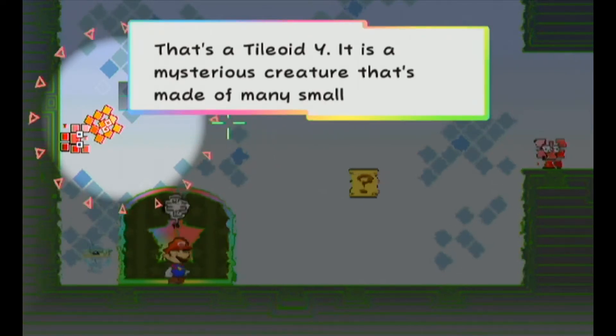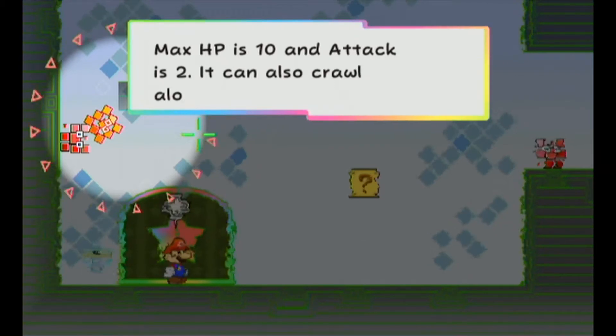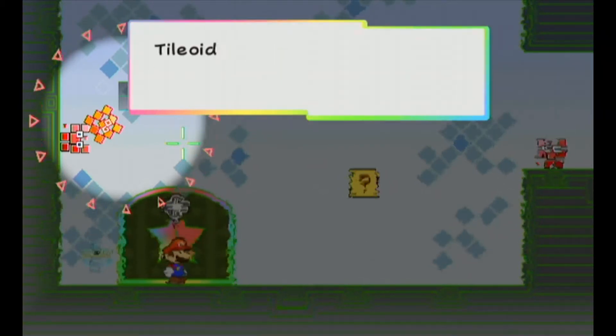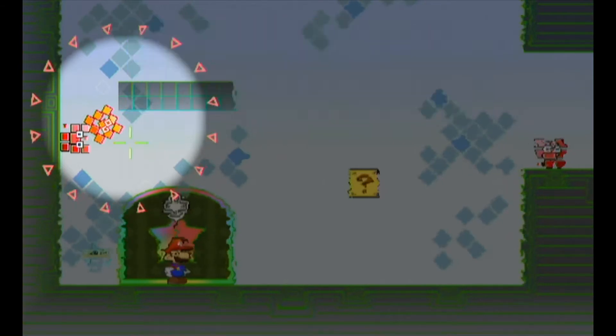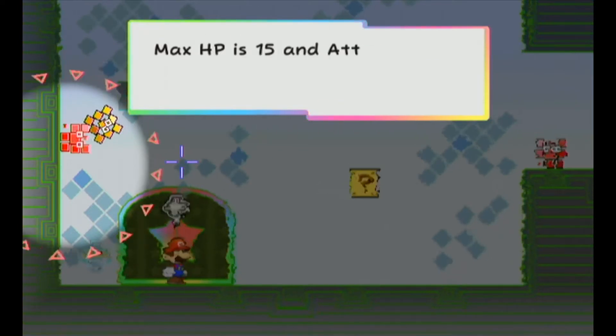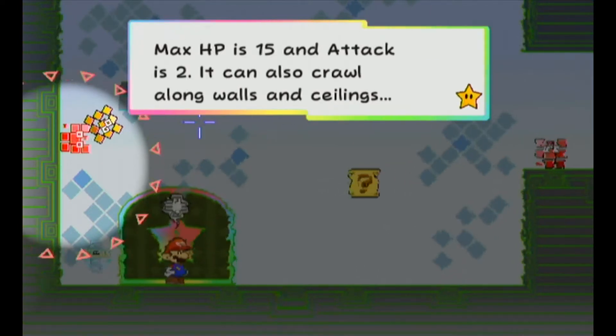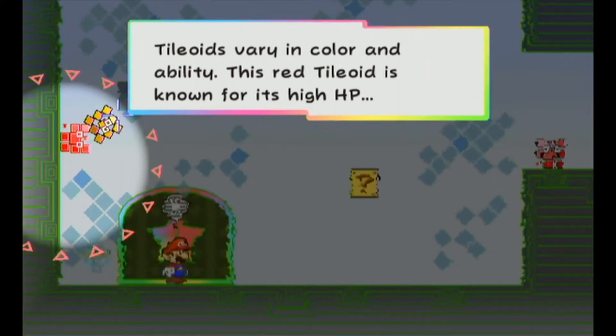That's a Tiloid Y — a mysterious creature made of many small parts. Max HP is 10, attack is 2. It can crawl along walls and ceilings. Tiloids vary in color and ability; this yellow Tiloid is known for its great speed. And that's a Tiloid R — also made of many small parts. Max HP is 15, attack is 2. This red Tiloid is known for its high HP.